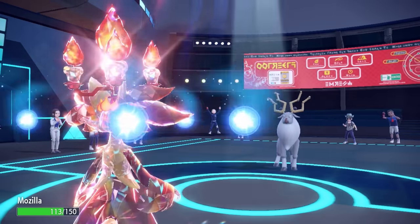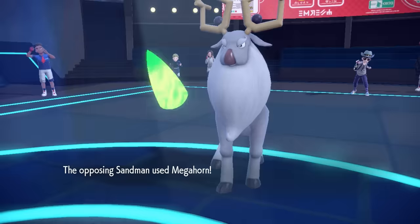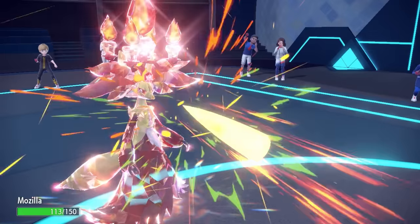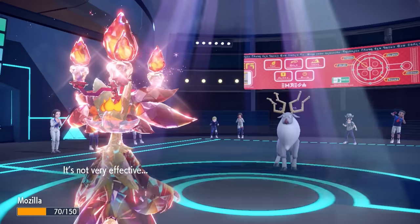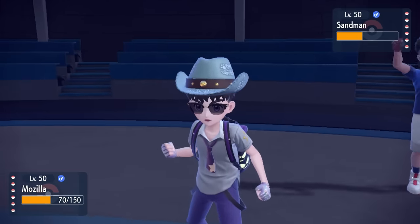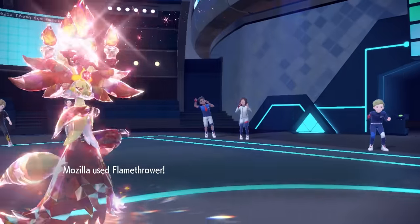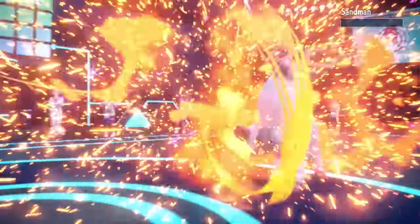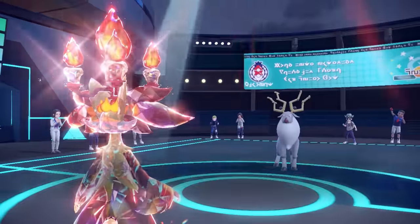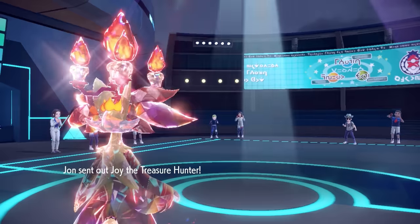We obviously get the defensive drop, but more importantly the plus two to our offenses and speed. We're now faster than everything, hitting extremely hard, and we don't have to worry about the defensive drop because that activates the White Herb. They go for the Megahorn - it does connect and does a nice chunk, but thanks to the Tera we take it pretty easily. Now it's time to take full advantage of the absolute nuke that is Tera Fire in the sun after a Shell Smash.